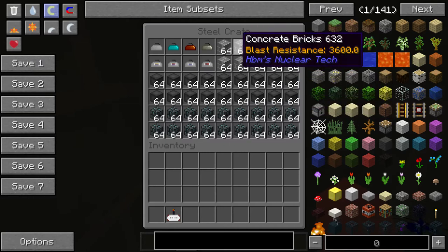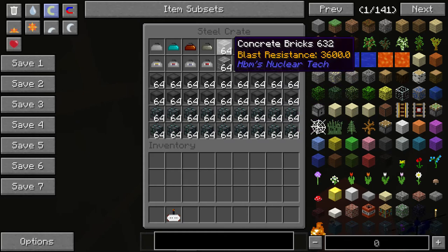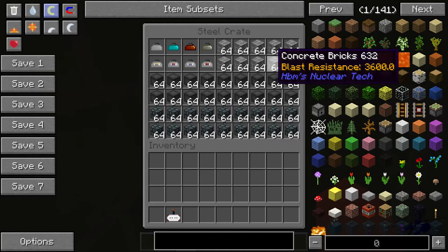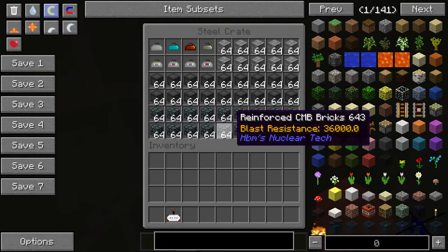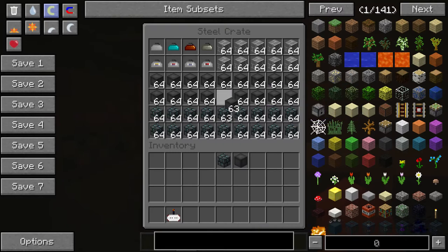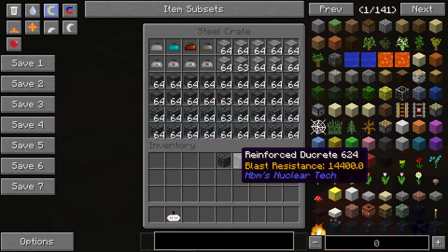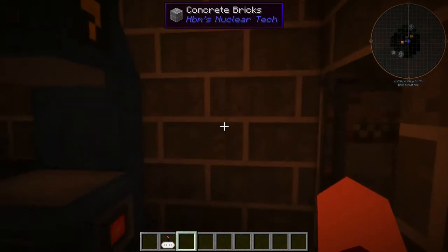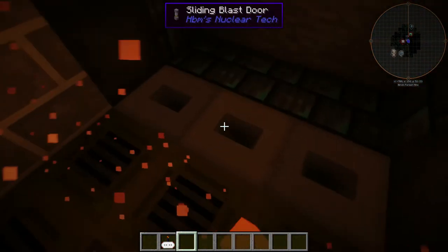We also have concrete bricks, reinforced du-crete, and reinforced combine bricks, so if there's any holes in your base wall that you need to repair, or if you want to add another layer of defense, this would be the way to go. Basically our walls are designed like this: a layer of reinforced combine bricks, a layer of du-crete, and then a layer of concrete bricks — that's the inside and outside layer.